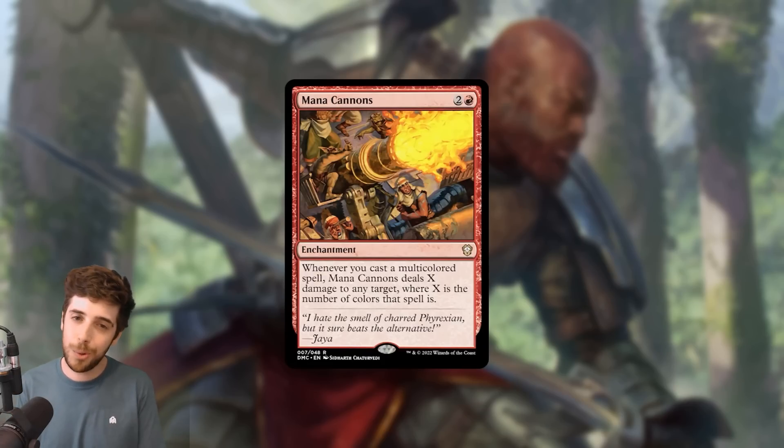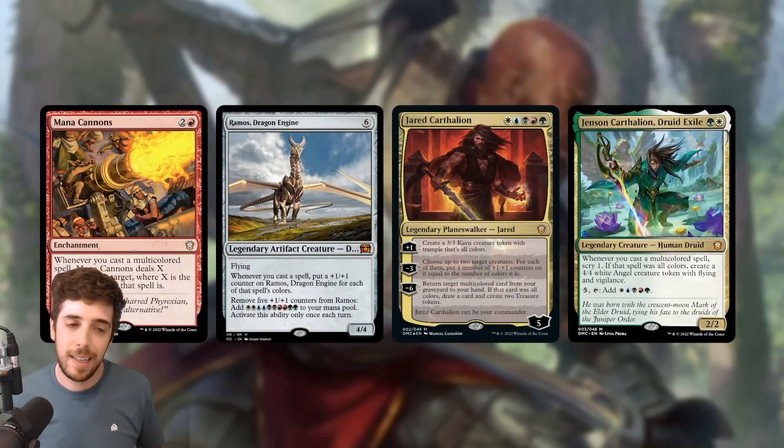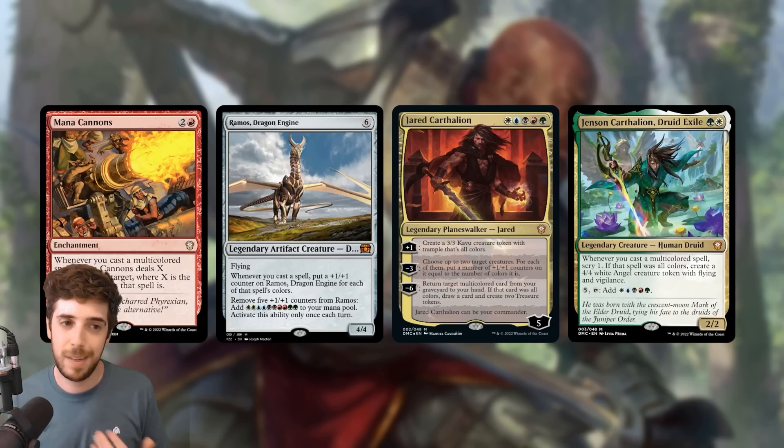Next, we have Mana Cannons — a multicolored matters removal spell on a stick. This is 2 and a red for an enchantment that says: whenever you cast a multicolored spell, Mana Cannons deals X damage to any target, where X is the number of colors that spell is. You can put this in any multicolored deck and get some value, but you really want to be casting 5-color spells to get the maximum 5 damage. Ramos Dragon Engine, Jared Carthalion, and Jensen Carthalion all care about 5-color spells, so Mana Cannons is going to be fantastic in those decks in particular.